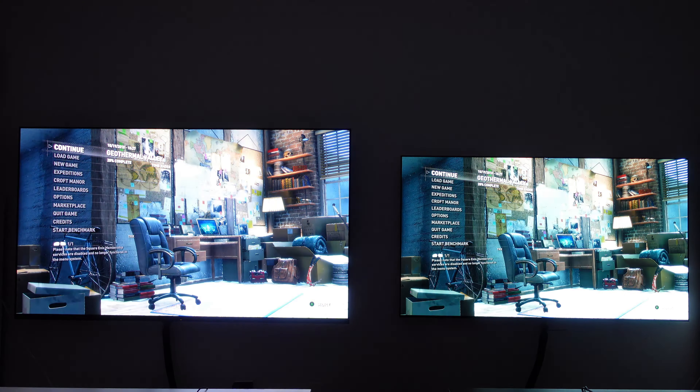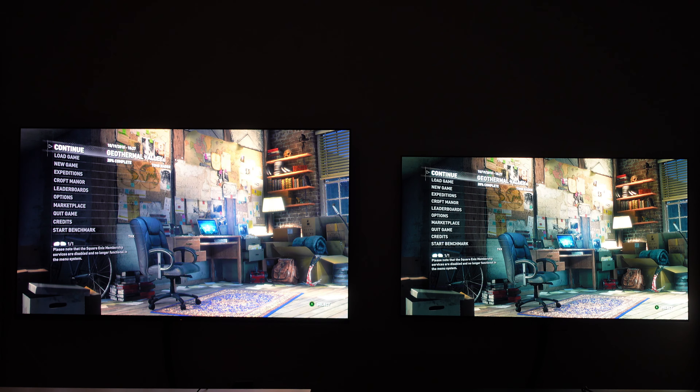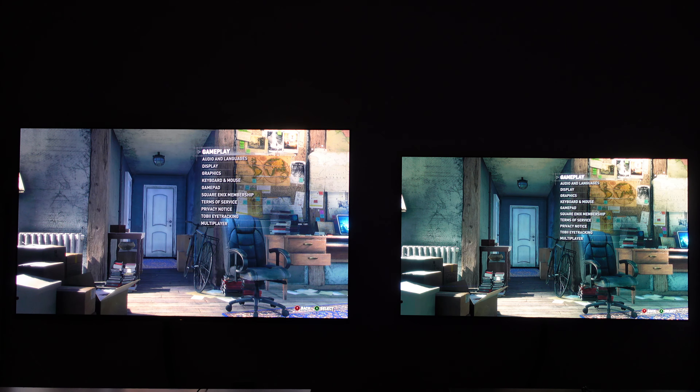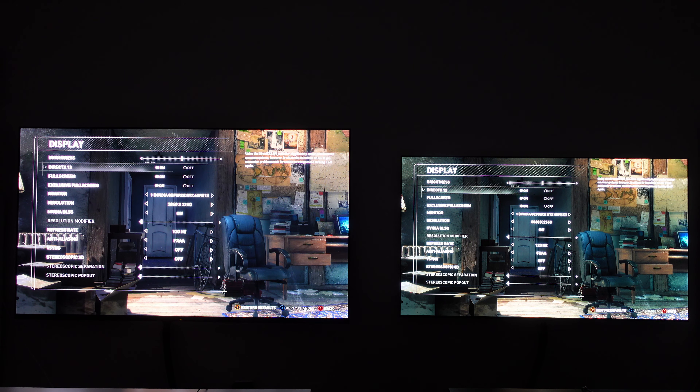All right, ladies and gentlemen, this is Rise of the Tomb Raider. Now this game is on PC, of course, so we're going to go to some of the settings. Let's go to options and run a benchmark again. Let's go to display — we're going to leave brightness right where it is. I'm not worried about the game tuning brightness; just let the displays do the work. DirectX 12 is turned on. Full screen — exclusive full screen.